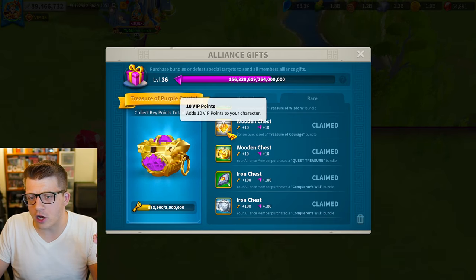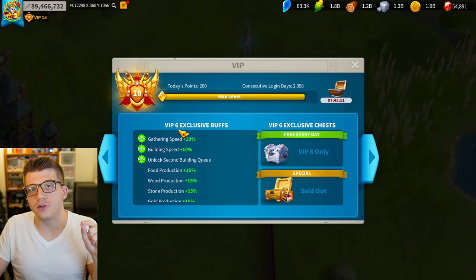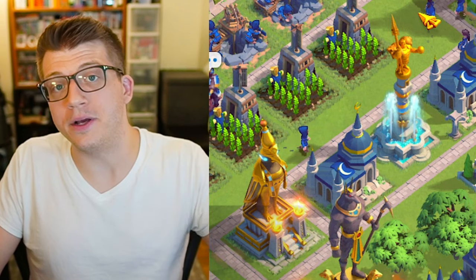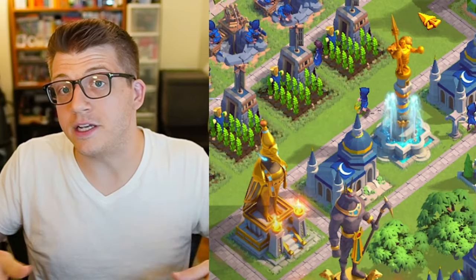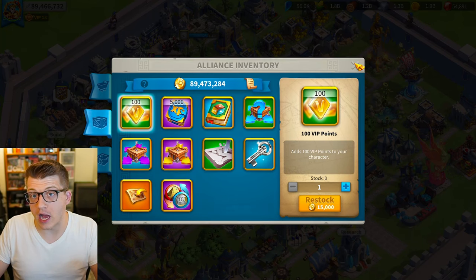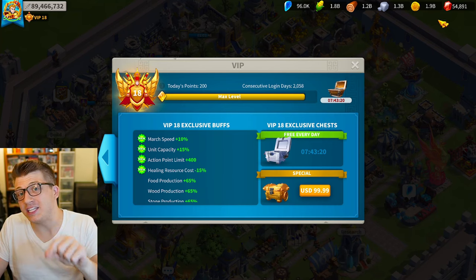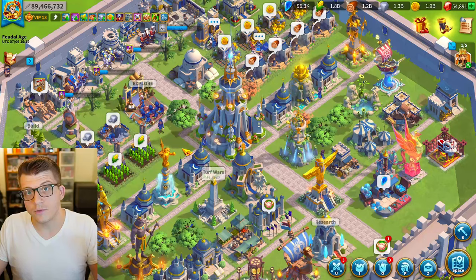While we're talking about VIP points, let's cover the second thing you should be doing when you first start: get your VIP level to VIP 6. VIP 6 unlocks a second building queue, meaning you can upgrade two buildings at a time, which effectively doubles your building speed forever. There are lots of ways to get VIP points for free: from your alliance shop, randomly from alliance members making purchases, a small amount daily just by logging in, and by converting gems into VIP points.